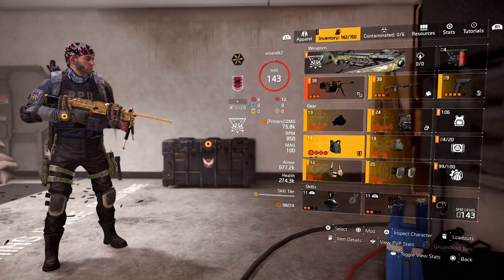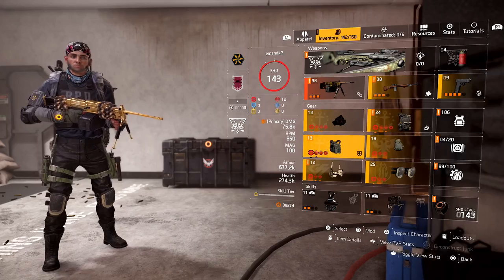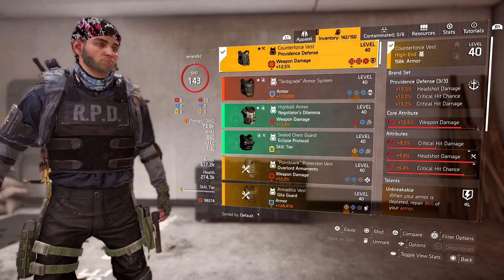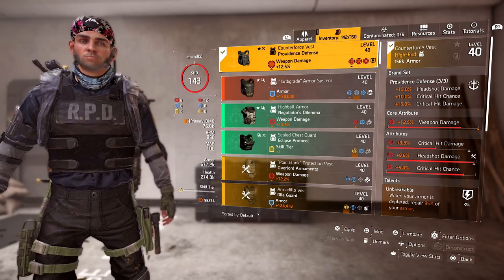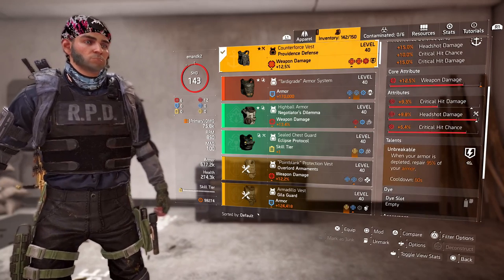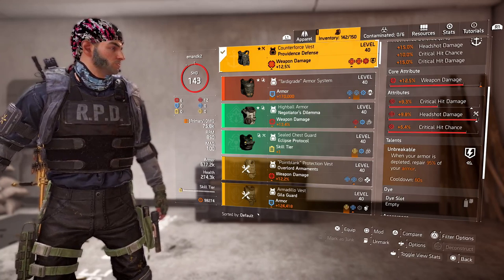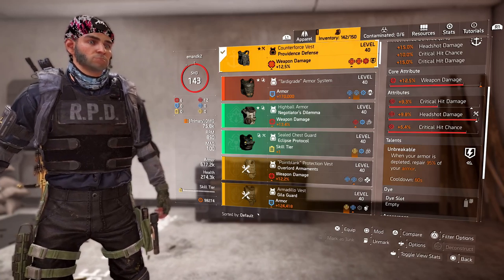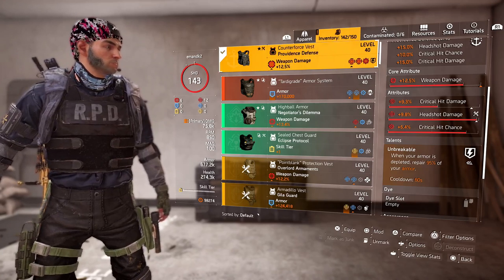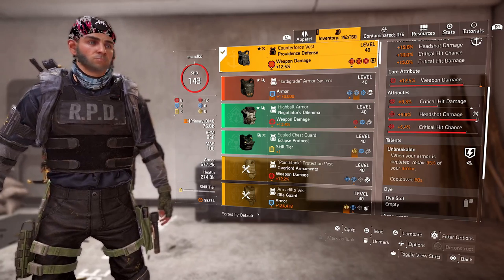Here is another interesting thing: on chest pieces - basically your vest and backpacks - there are talents that they come with. Including the core attributes, this Providence vest has 12% crit damage, 9% crit damage, 9% headshot damage, and a 5.4% critical hit chance mod. I have a talent called Unbreakable. This is the first rule about building: understanding your stats and your talents. Unbreakable is a talent; everything I've been sharing up to now has been stats. Unbreakable says when your armor is depleted, you repair 95% of that armor.